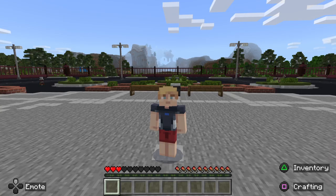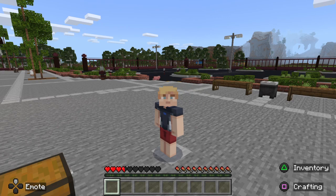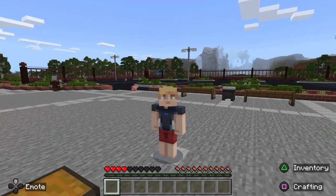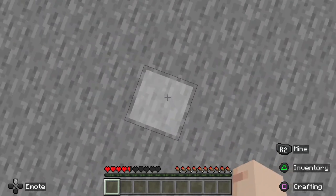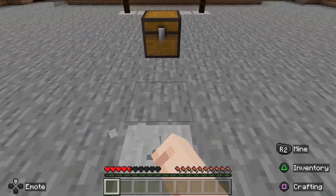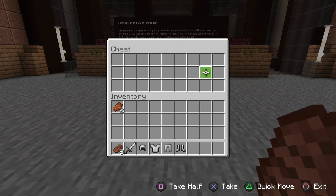Hey, what's up guys! Today we're going to be playing with — basically, why are there pillagers over there? I'm so confused. But basically, this is FNAF but in Minecraft. It's called Spooky Pizza Place, and I jumped on this a minute ago and did something weird.